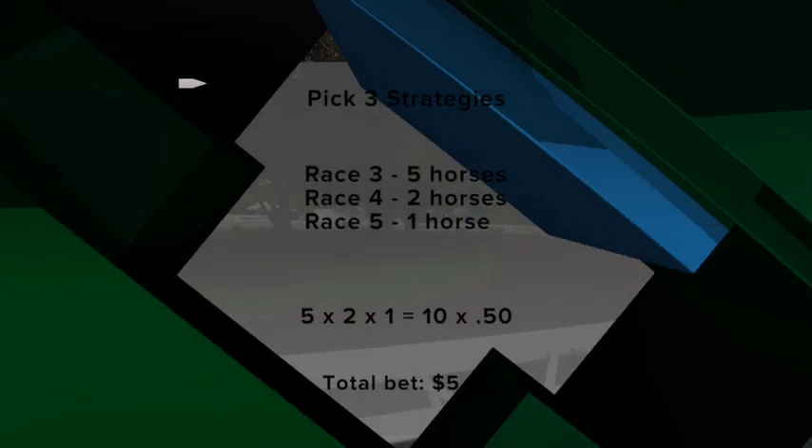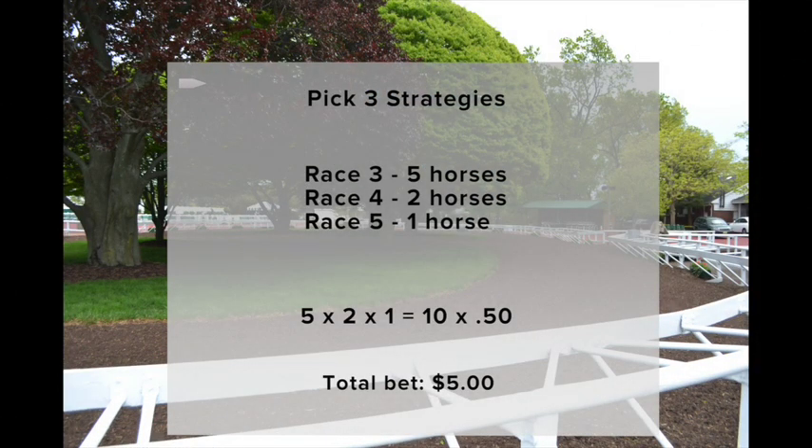Now if you have a budget of $5, you can get even more bang for your buck. You can take as many as 5 horses in the first race, 2 in the second, and have a single selection in the third race of the Pick 3. So if a long shot or high priced horse wins the first leg, it would make the eventual payout even higher if you had a winning ticket. If you made the bet this way, you would get 10 combinations for just $5. Multiply 5 times 2 times 1, which equals 10. Then multiply 10 times 50 cents, which equals the $5.